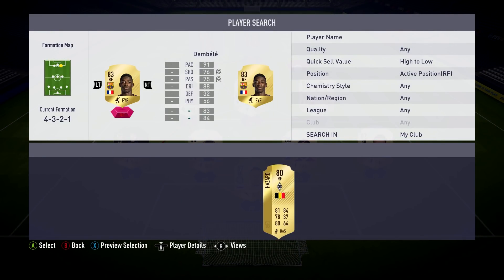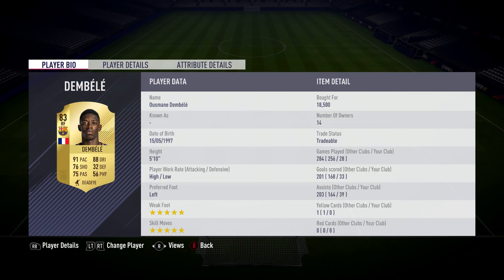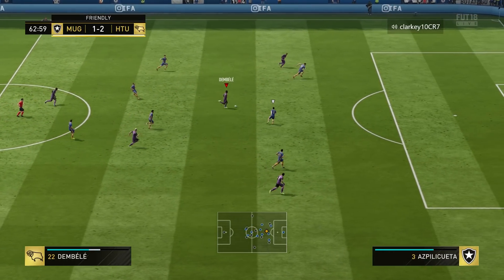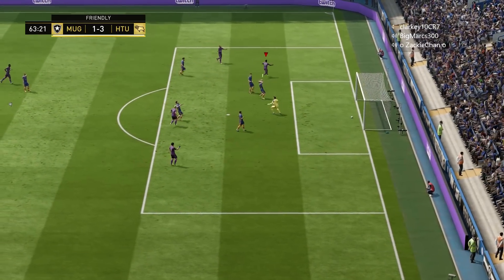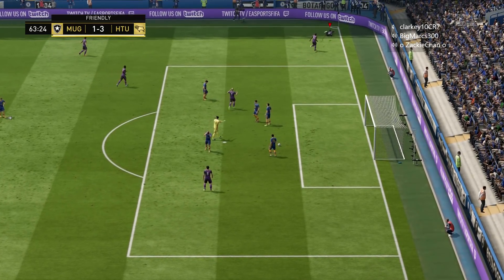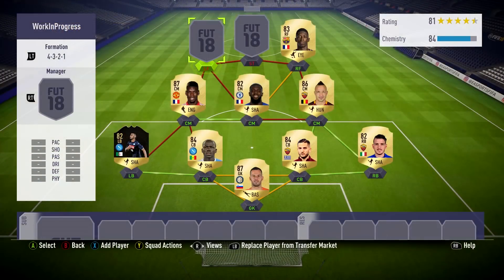Over at right forward, we've got Dembele. I've kind of been on and off with this guy — I started using him at the start of the game, then I went off him and said he was rubbish, but he's really, really good. He's got five-star skills and five-star weak foot, definitely a player you guys would want to get your hands on. He's quite cheap at the moment at about 20,000 coins — back when I first had him he cost me about 40,000 coins. He's a really good player to pick up.